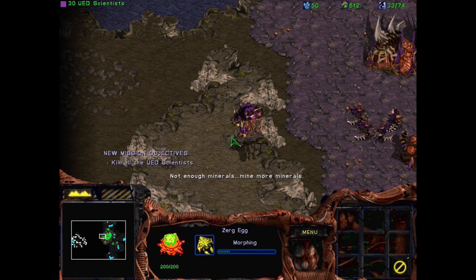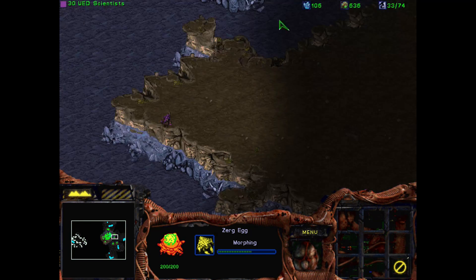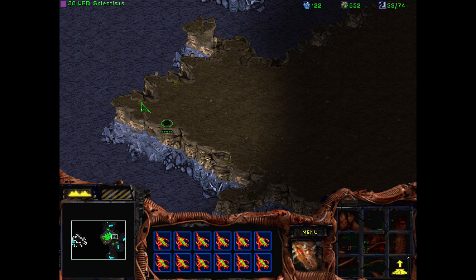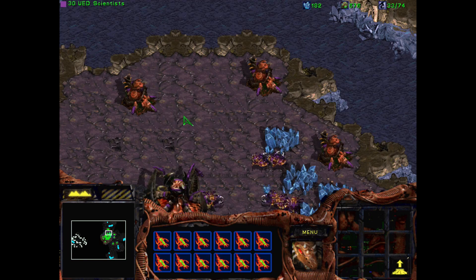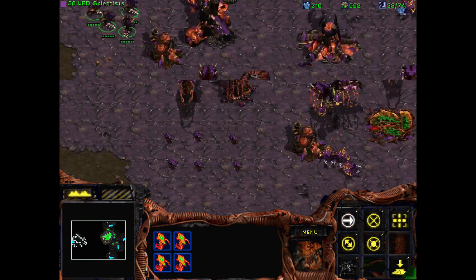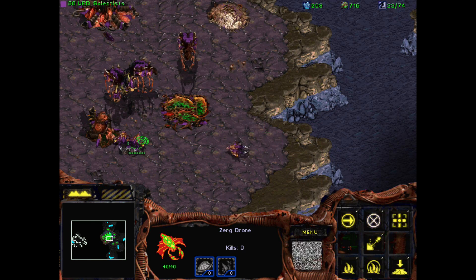Okay, 30 UED scientists need to be killed, and only then can we actually do anything. Sounds reasonable. We did save a dozen of these guys — everything is good. Now we're trying to keep these guys under control. Just having a nice perimeter around here is going to help a lot. I'll probably need the hydralisks anyway.